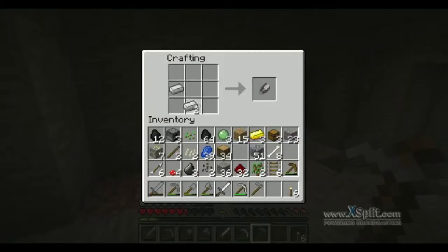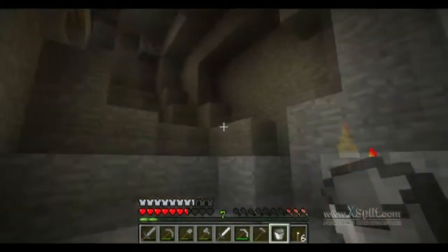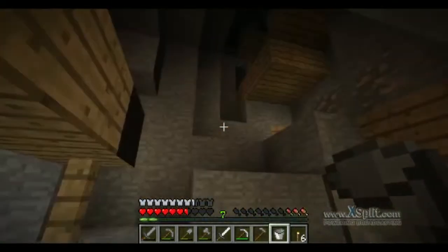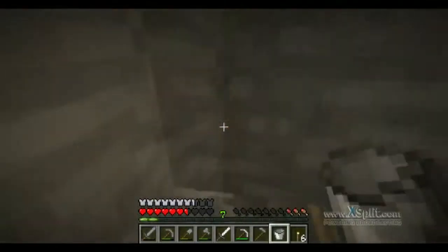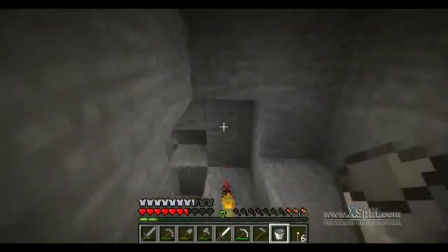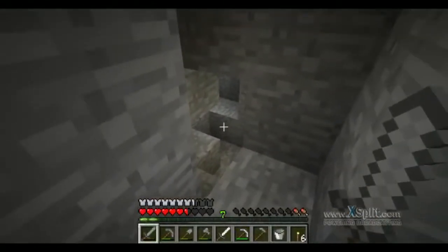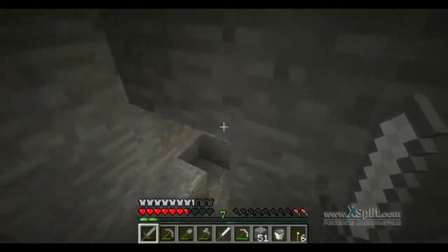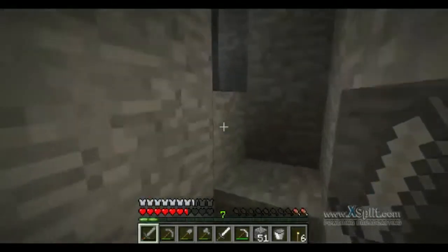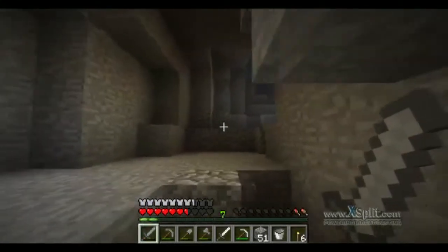We need a bucket. Let's see if I can get some water — you'll see that cave thing there. I went ahead and mined a big vein of coal, and then I heard lava, so I dug towards the lava sound. I'm gonna investigate that basically.